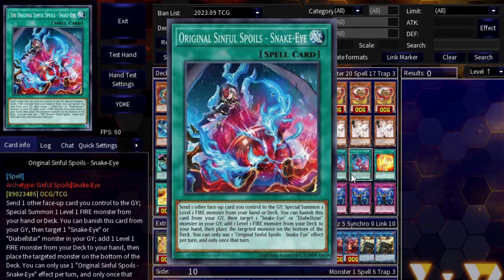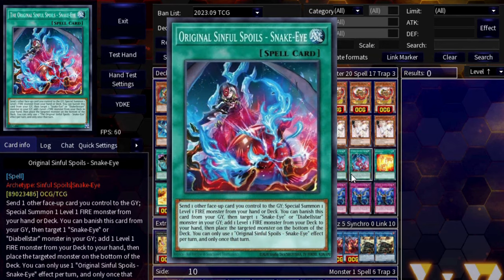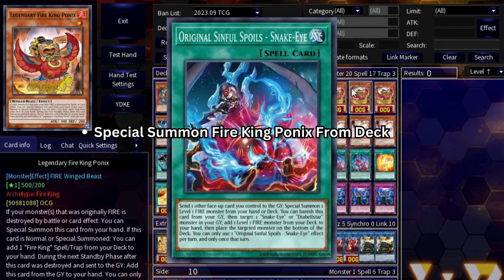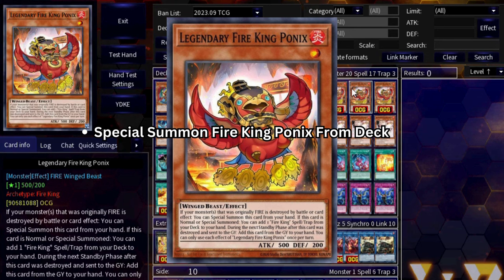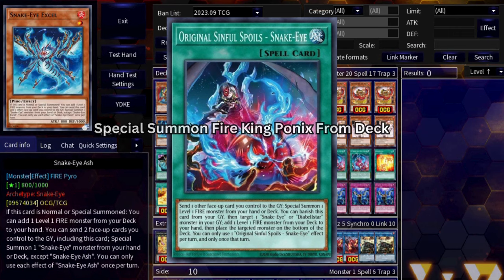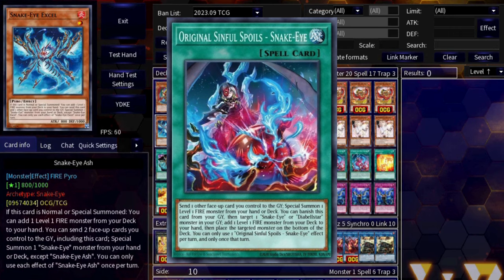Original Sinful Spoils lets you send any face-up card from the field to the graveyard in order to special summon a level one fire monster from your deck. 99% of the time you're using this to special summon Fire King Ponix from deck. Fire King Ponix is your Fire King starter — it can get you any Fire King card. It is your best searcher and it is actually the main reason you're playing Snake Eyes.